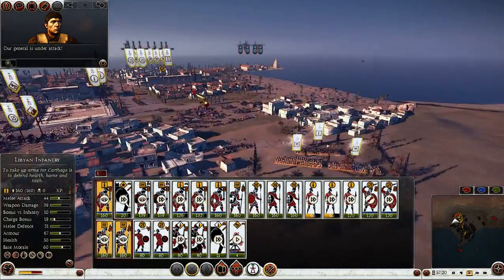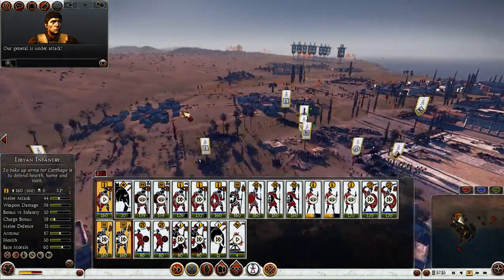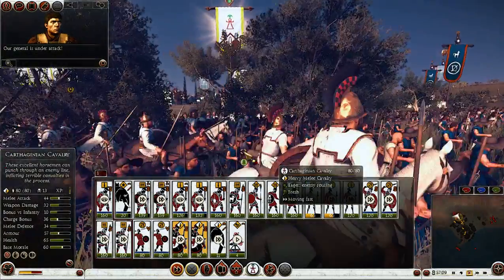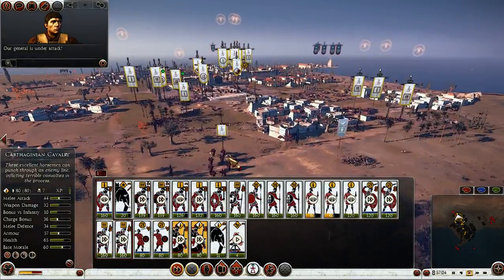My reinforcements can probably move back. My cavalry is chasing down these worthless skirmishers — my cavalry will rack up a ton of kills. My elephants did good, not amazingly good, but they did good.